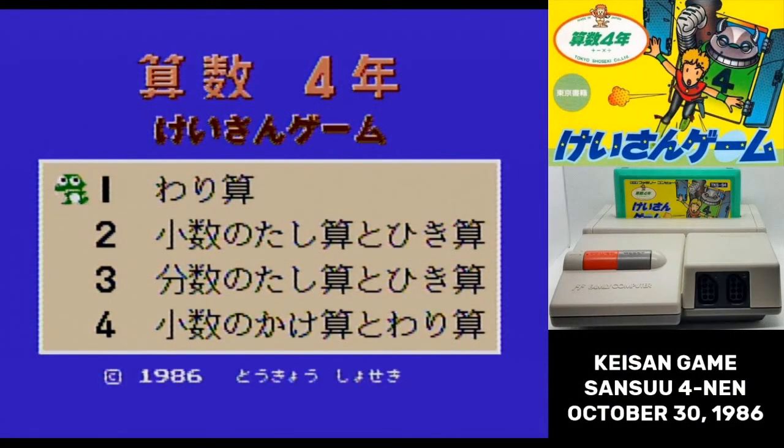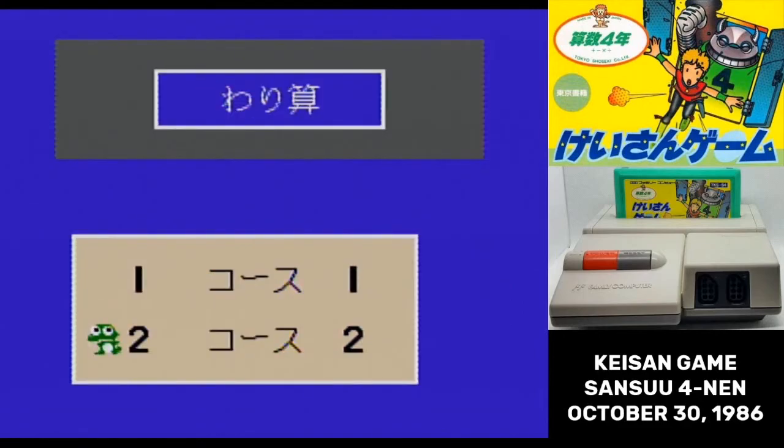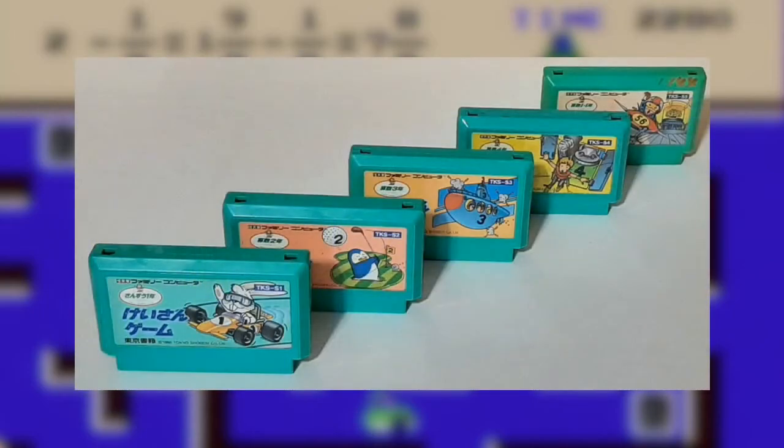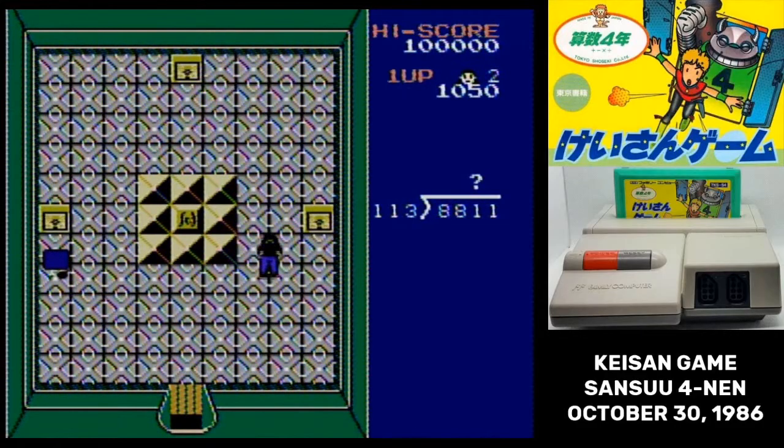I warned you it would return. Six months after they dropped three educational games on the same day, Tokyo Shoseki is back with the remaining elementary school math lessons. And in those six months, they've become more ambitious with their game design.